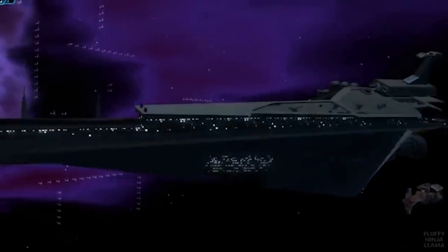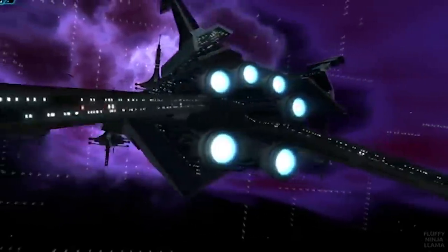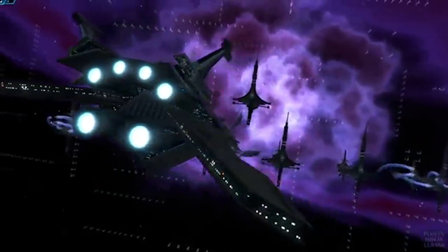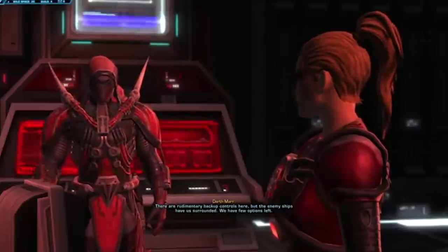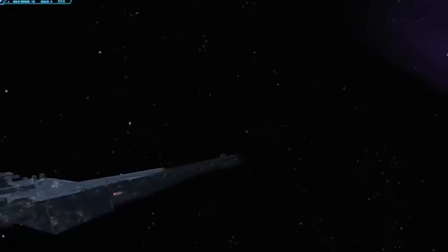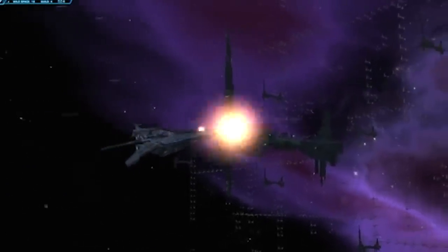Darth Mara's flagship, a Terminus-class destroyer, was immediately boarded by enemy Skytroopers, and the rest of the coalition fleet was soon placed out of action. Darth Mara had two options: either to abandon his flagship or engage at full ramming speed. He, of course, does the latter and does an unproportionately large amount of damage with his flagship.